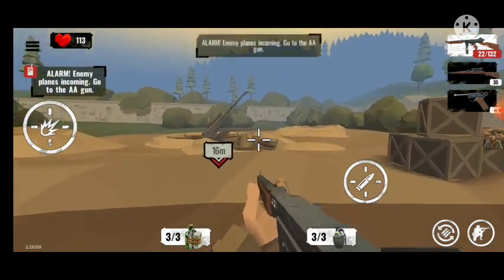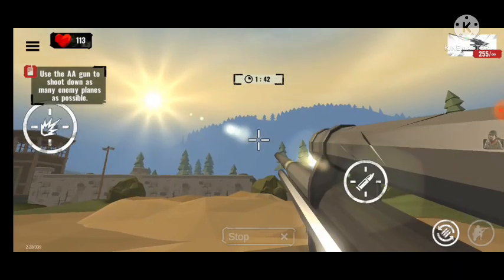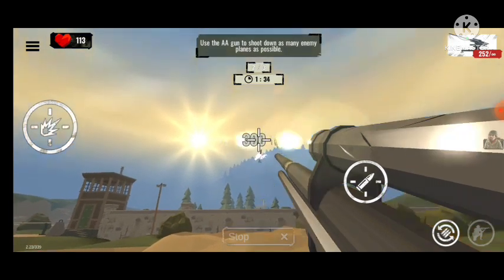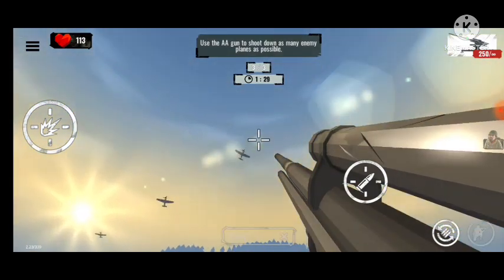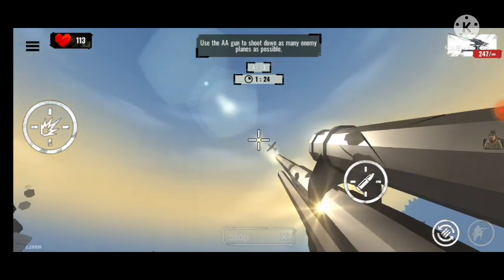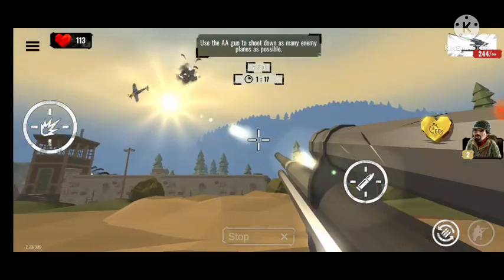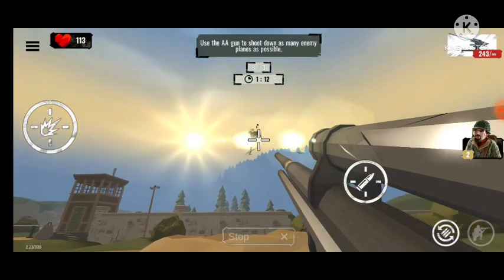Alarm — enemy planes incoming! Go to the AA gun. We're going to use the AA gun to shoot down as many enemy planes as possible. I have to shoot down a minimum of three planes, but I can shoot as many as I want. It's doing 300 damage, so planes are getting destroyed in just one hit.